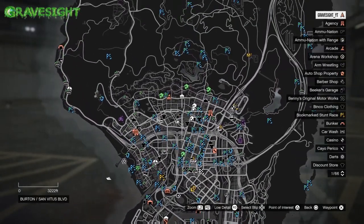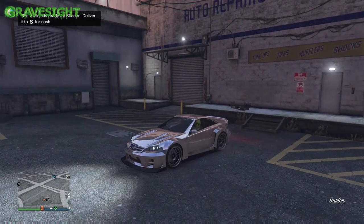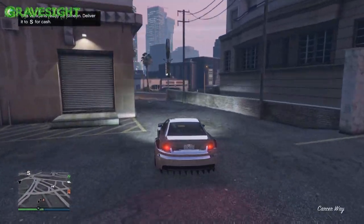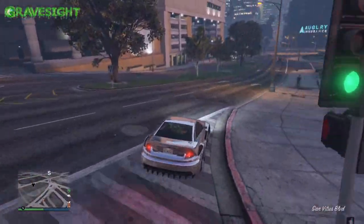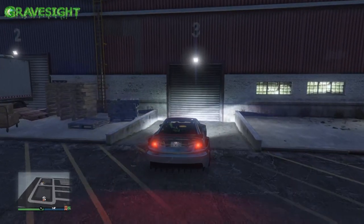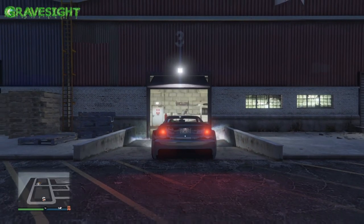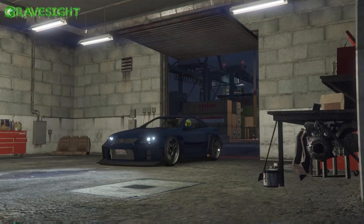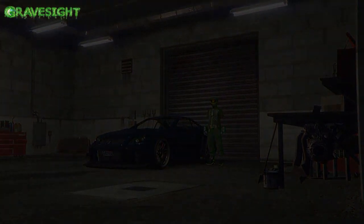There it is — all the way up the docks is Simeon's garage, and that's where we're taking this vehicle. Now, something important with these export vehicles that you find randomly around the map: damage matters. You don't want to damage these vehicles if you want the full payout price.